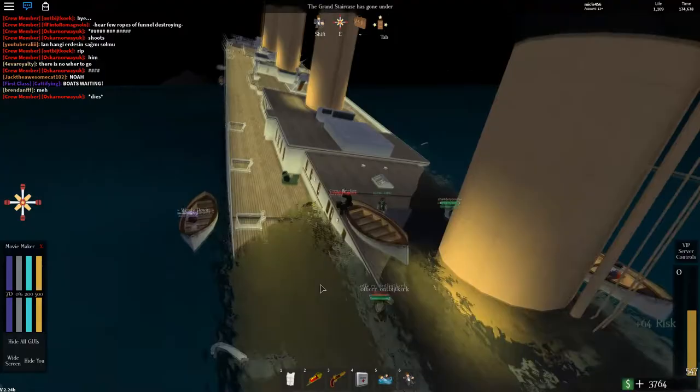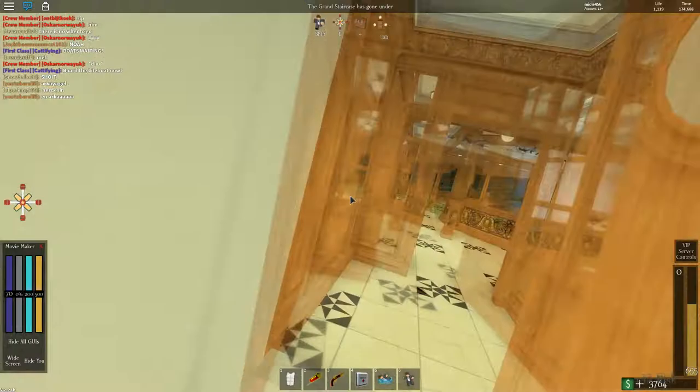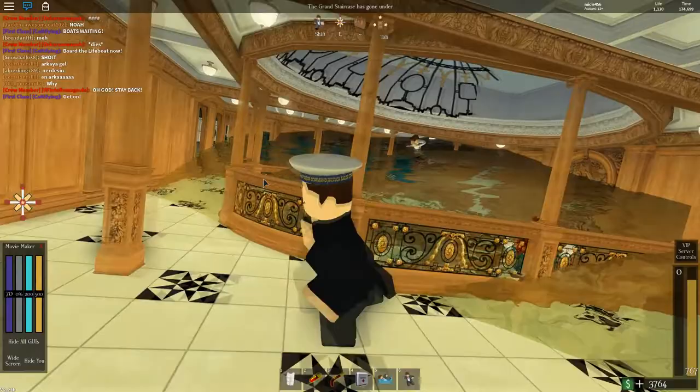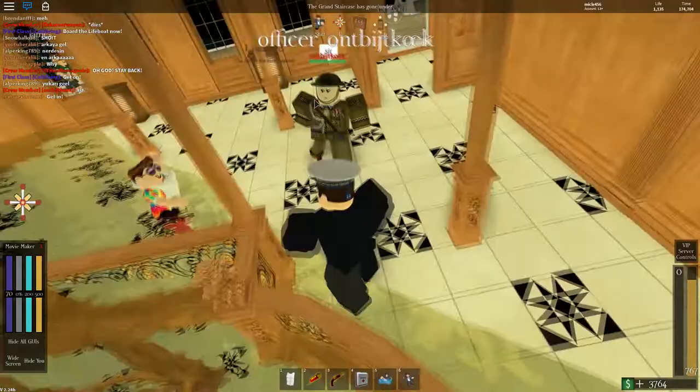Unfortunately this game doesn't have that scripted yet — I hope it will in the future, because that's a really interesting event. It looks like we missed the Grand Staircase dome collapsing. Just a burst through the roof, and the water's flooding in.